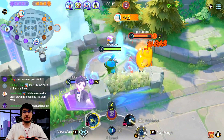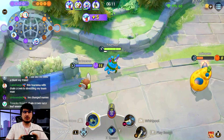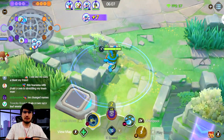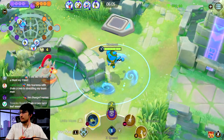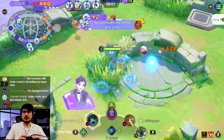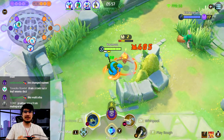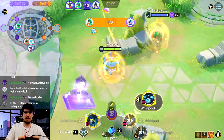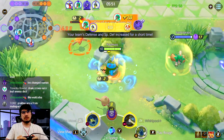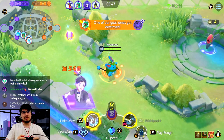We destroyed top but our bot lane loses and our jungle doesn't come top, so we're net neutral. Drain Crown on Decidueye doesn't seem that good actually — your problem with Decidueye is not sustaining, your problem is dying in one hit, and it does not help you not die in one hit. Maybe it'll be good on other picks though.